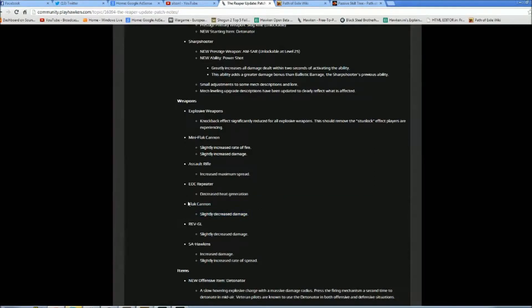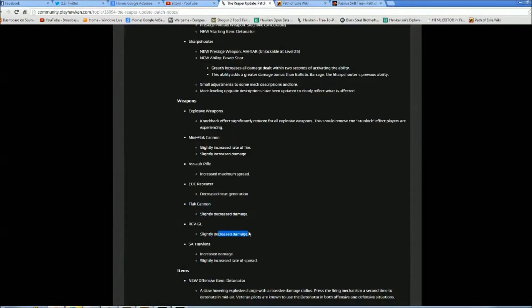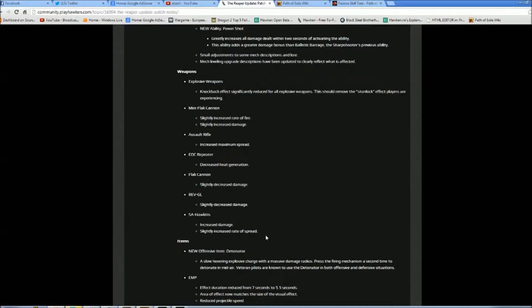They buffed the EOC repeater slightly by decreasing the heat generation - I'll try that out again on my infiltrator when I have the time. And surprisingly they nerfed the flak cannon, giving it slightly less damage. I have no idea why - it was working quite well with good balance on the heat generation. The RefGR has slightly decreased damage and, working with the stun-lock effect that's been taken out, this gun is more balanced now.